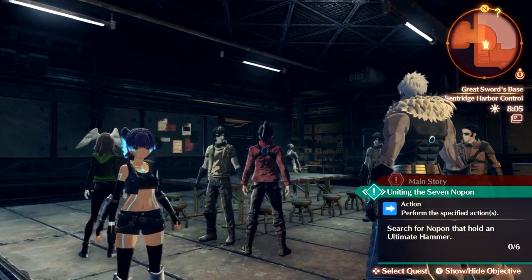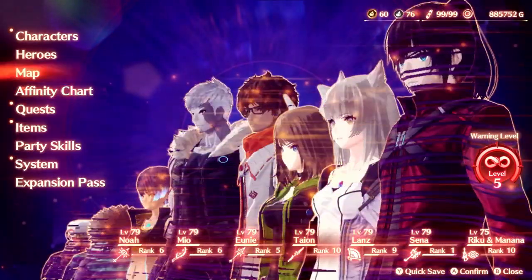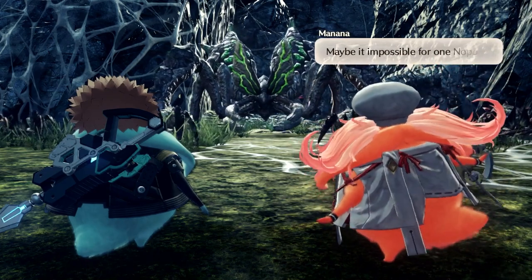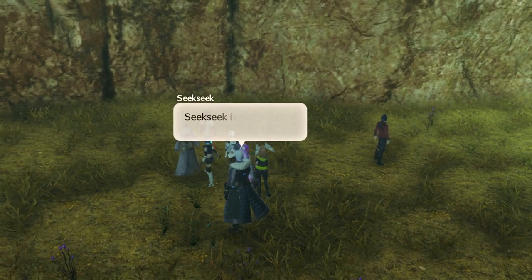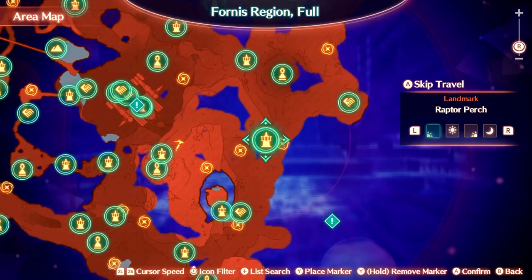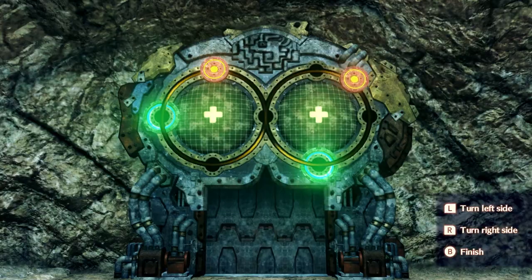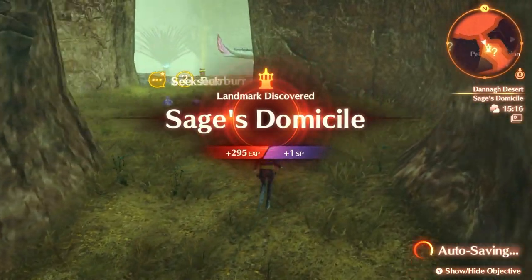After completing the dialogue, our first mission becomes tracking down and locating the remaining six Nopon, who are scattered all over Ioneos. Fortunately, half of them are extremely easy to find — like Berber, who you simply need to speak to. He's located next to the Nopon coin trader in Danaher Desert. If you're unsure of how to get there, skip travel to Raptor Perch and head into the cave directly to your left. Complete the trick puzzle and reach the cave's exit, and you will have your first hammer.